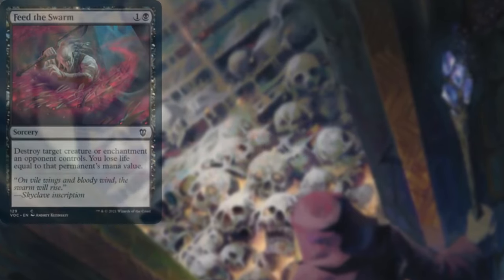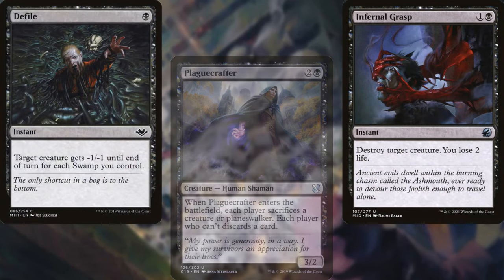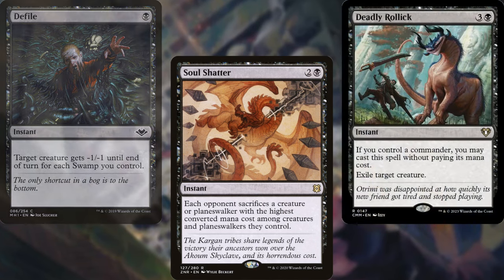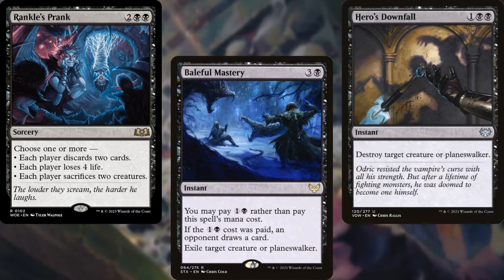Feed the Swarm, Plague Crafter, Infernal Grasp, Defile, Soul Shatter, Deadly Rollick, Wrinkle's Prank, Baleful Mastery, and Hero's Downfall help us to keep our opponents in line.